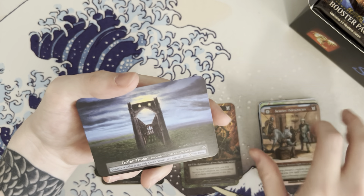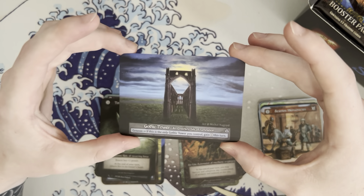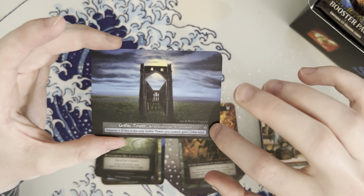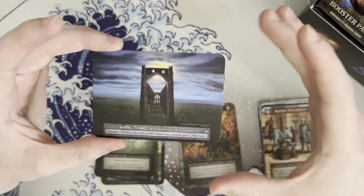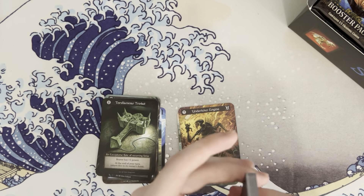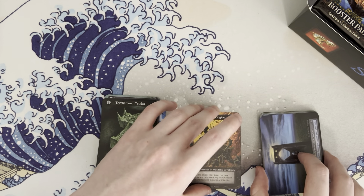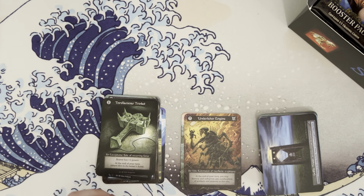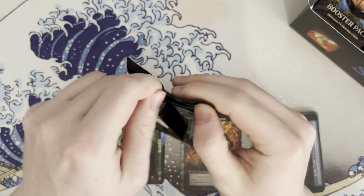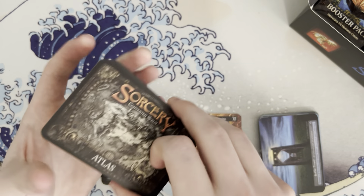Gothic tower. The lands kind of function similar to Magic, if I remember right — you have your little symbol there, which I don't know if that's equivalent to plains and forests. If anyone more versed in Sorcery is watching, please leave a comment down below and tell me how wrong I am on all my assumptions.